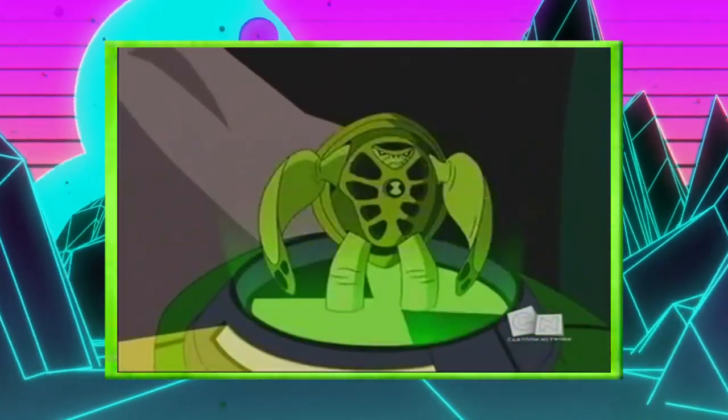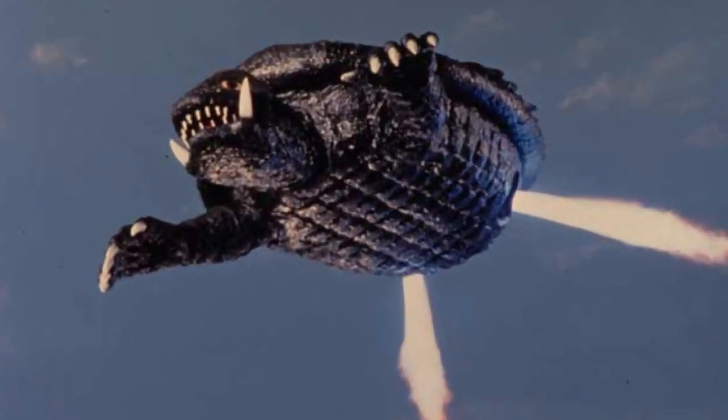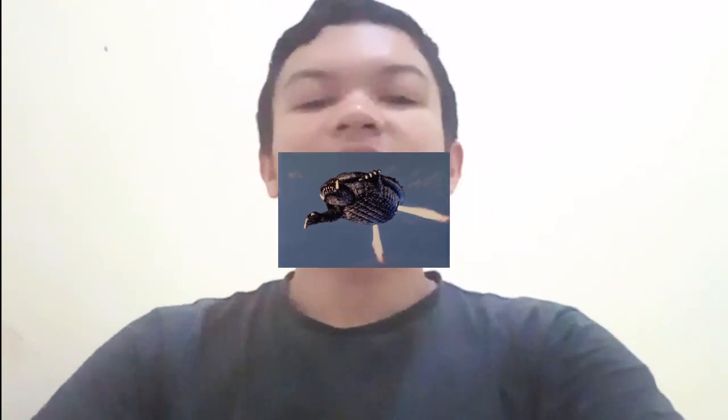Curiosidades: o Tartagira é uma amostra de DNA adquirida do Galápagos no episódio Fuga de Agregore. Seu nome em inglês é Terraspin, que vem das palavras 'Terra' (que significa tartaruga) e 'Spin' (que significa girar) — faz total sentido seu nome ser Tartagira. Ele é uma tartaruga que voa, algo original... só que não: já existia um monstro japonês chamado Gamera, que é uma tartaruga que voa e que se esconde no casco. Então pode ser que o Tartagira tenha tido uma inspiração nele, dada a semelhança.